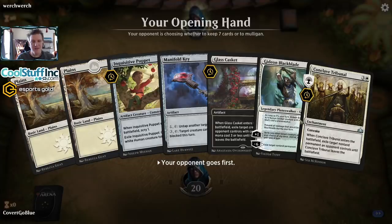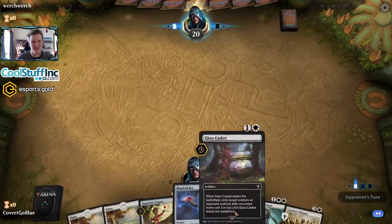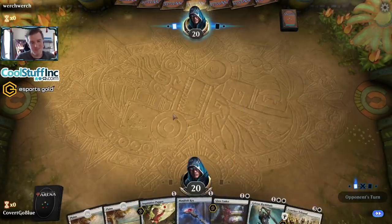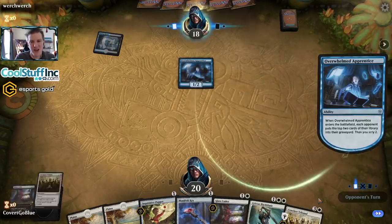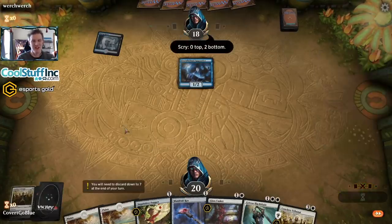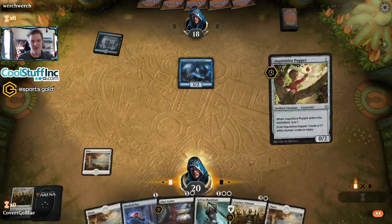Maybe this hand does stuff - the Manifold Key looks really weird here. I can make Gideon unblockable I guess. Our opponent plays Watery Grave and Overwhelmed Apprentice - they're coming for the deck! There were no lands on top anyway, I was going to get mana screwed, so thank you. The client is lagging badly, it's having little hiccups everywhere.